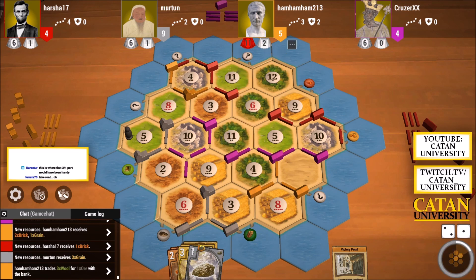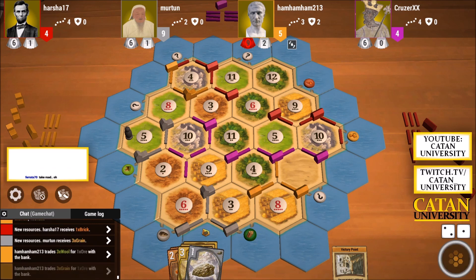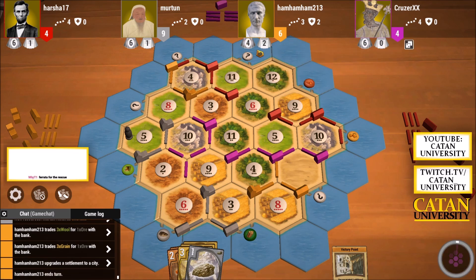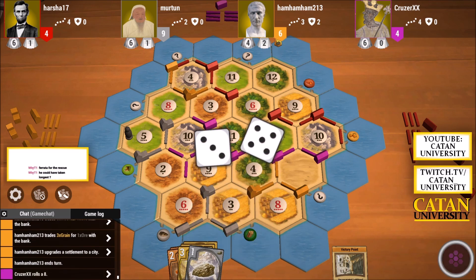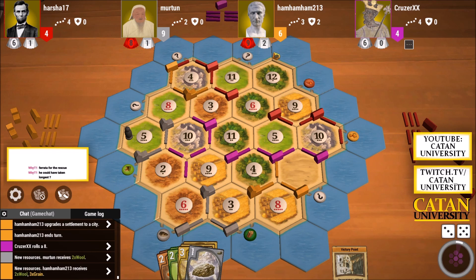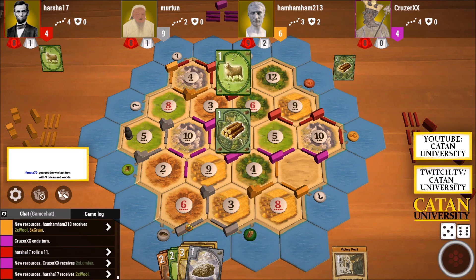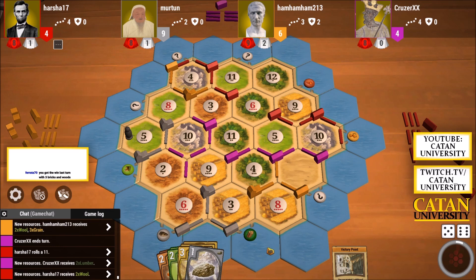Red takes longest road now so that's no longer an option. Hopefully we hit — a nine wouldn't win us the game, but anything else would. We hit the one thing that won't win us the game. Let's see if someone wants to give us anything for this brick. There's a lot of grain right now. Red — let's start with one brick so my next trade looks even better if I offer two brick for two grain for one grain.